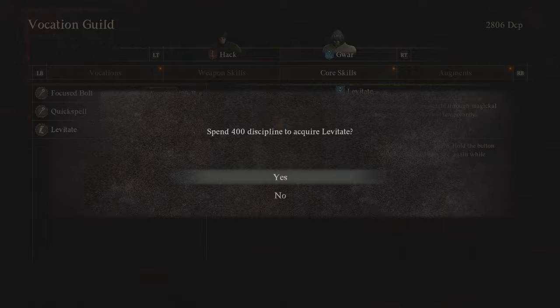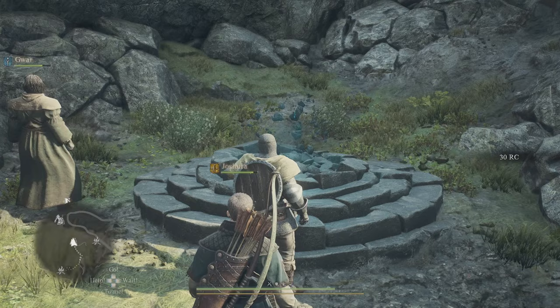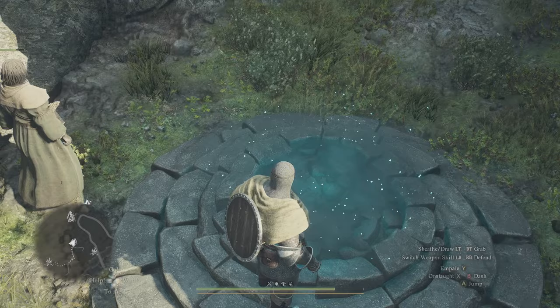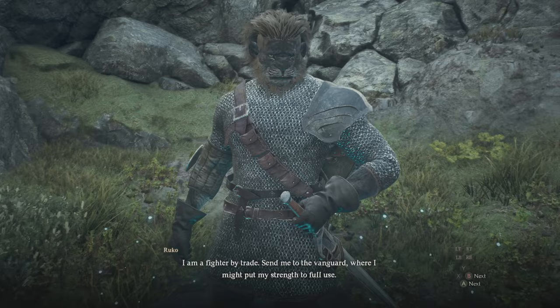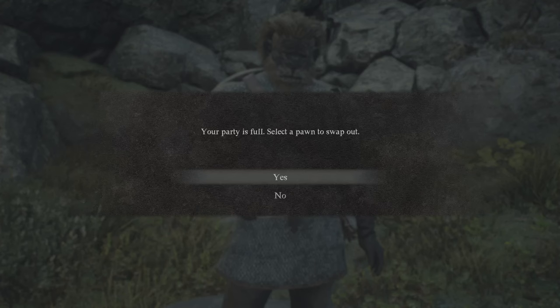Another mistake would be missing out on powerful pawns you can get completely for free by repairing broken rift stones. These stones only show up out in the wild, typically at the end of a path or some dead end, but they're worth finding and fixing. First, they will give you free rift crystals before repairing them, which will quickly add up and help you hire better pawns or get pawn upgrades. Some of these broken rift stones also unlock powerful pawns which you can hire completely for free.